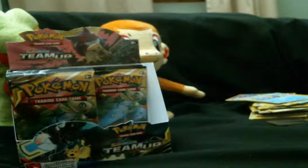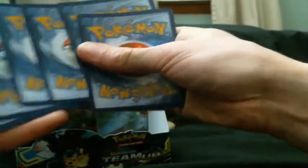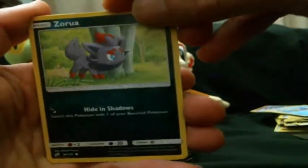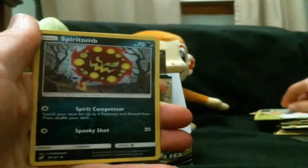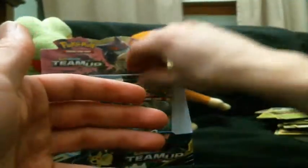I don't think I've ever had that happen before — in fact I know for a fact I haven't. Next pack: Zorua, Larvitar again, cute one, Psyduck, Bagon, Weedle, Fire energy, Kakuna, Buff Padding — that's interesting — Spiritomb, reverse Articuno, and a Pinsir — that was our rare.